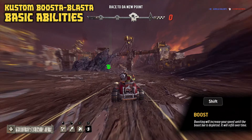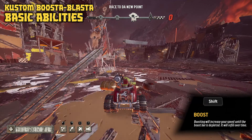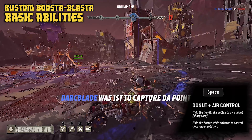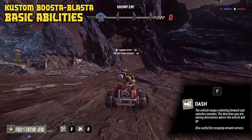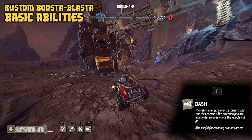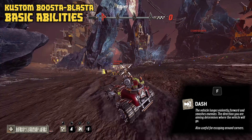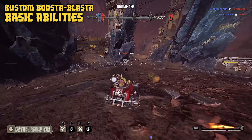The first general ability is boost, performed by holding shift, which consumes nitro to speed forward rapidly. You also have the donut and air control by pressing space, which allows you to perform sharp turns and control yourself slightly whilst airborne. Finally, the dash ability by pressing F lets you lunge forward in whatever direction your camera is facing, smashing into enemies for a little damage — or alternatively, it's a great skill to escape danger quickly, with a very quick cooldown.